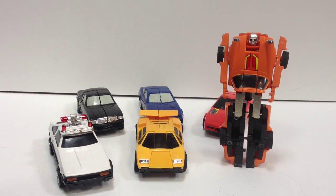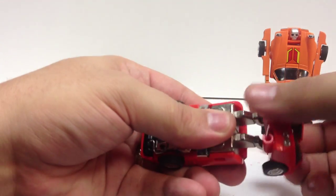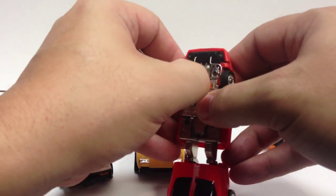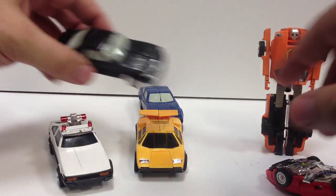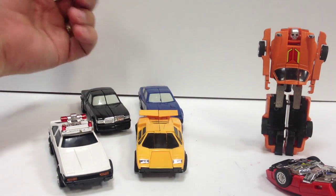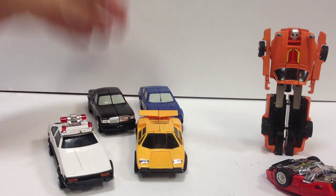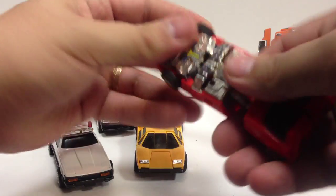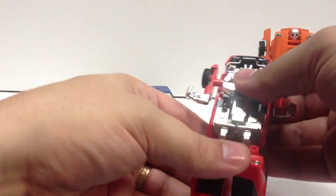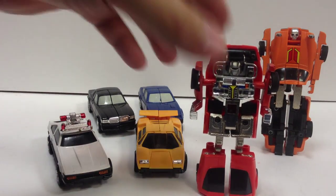Nothing to write home about, but he transforms into a robot. We'll do the same thing with Tic Tac — flip his legs around and they slot up in there. I had to tighten some of the joints on these; they were really loose, some of them, but otherwise in great shape. The seller mentioned scuffs on the roof, but it was just sticker residue that came right off with a fingernail, so that was a cool little bonus.